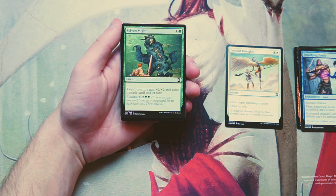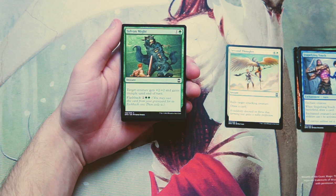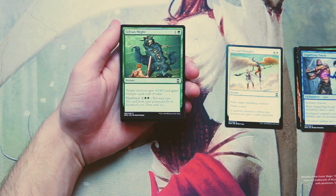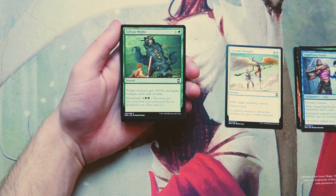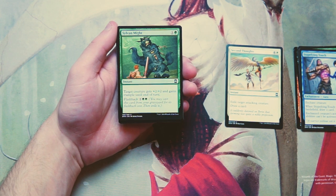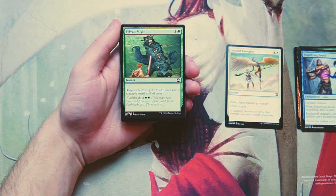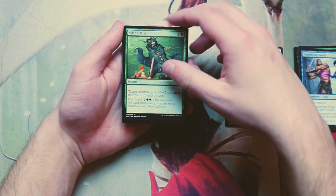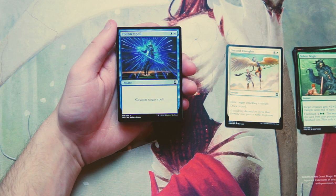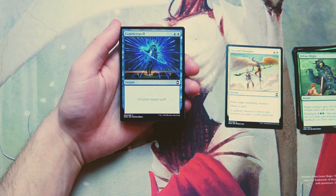Sylvan Might is one and a green as an instant — target creature gets +2/+2 and gains trample. It also has flashback for two and two green, so you can cast it from your graveyard and then exile it. I really like this as a combat trick. If you're in a green creature-heavy deck, it's really good to have combat tricks, and Sylvan Might is essentially two combat tricks on its own — you play it for two and flash it back for four. Instant speed is awesome.